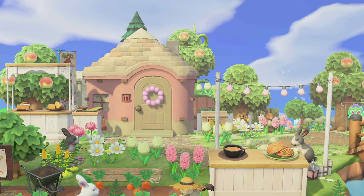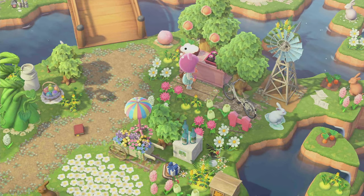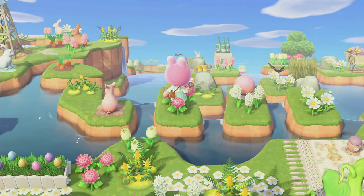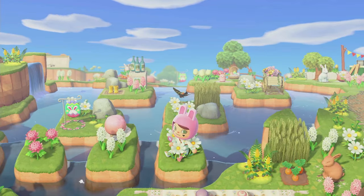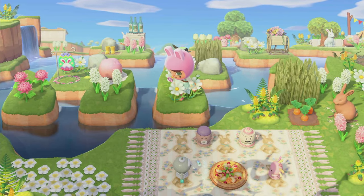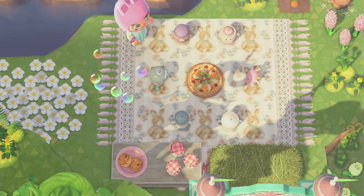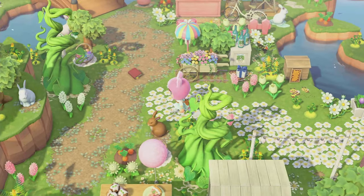Here we have the cutest pink little house. And now we are approaching the floating rock garden — check this out, so creative. It's definitely time consuming trying to get those rocks on all of those little islands. And look at the little Gyroids having a picnic! They're so cute — they're having some fruit pizza, it looks like. I love the Gyroids. They are the best thing in this game, seriously.